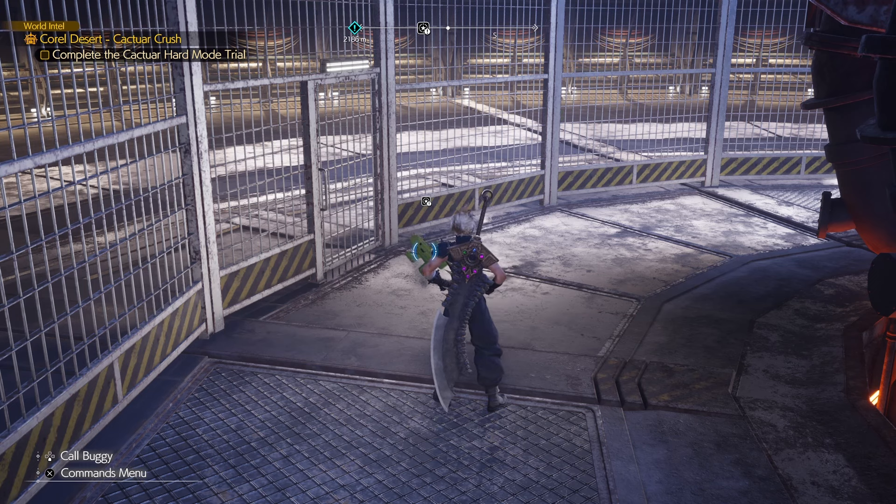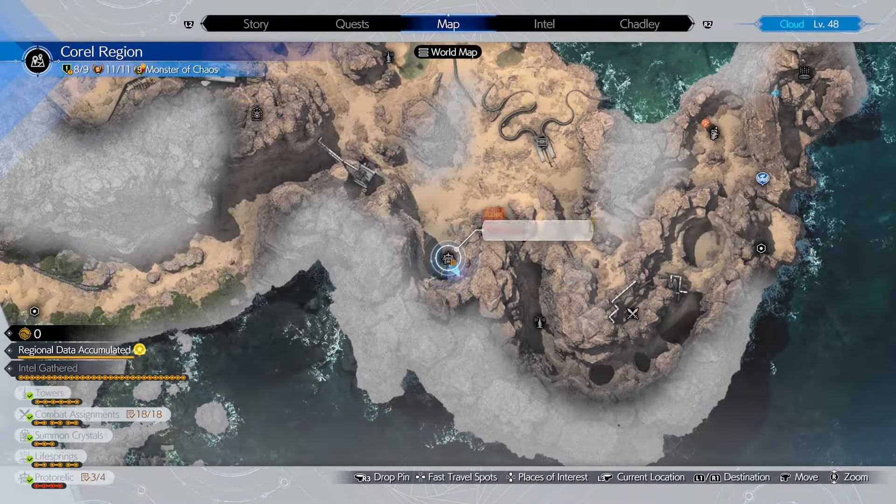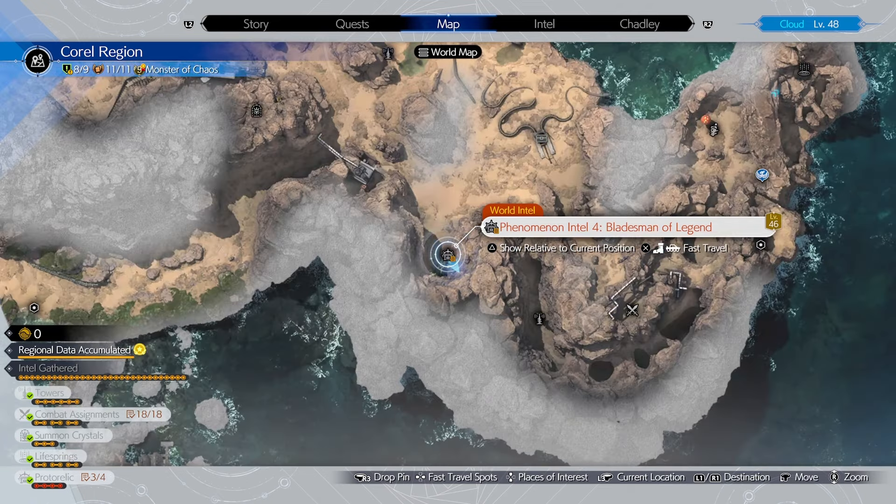Hey guys, welcome back to another Final Fantasy 7 video. This is Cactar Crush hard mode trial number four, stage number four — whichever one you want to call it. We are here at the Phenomenal Intel 4.